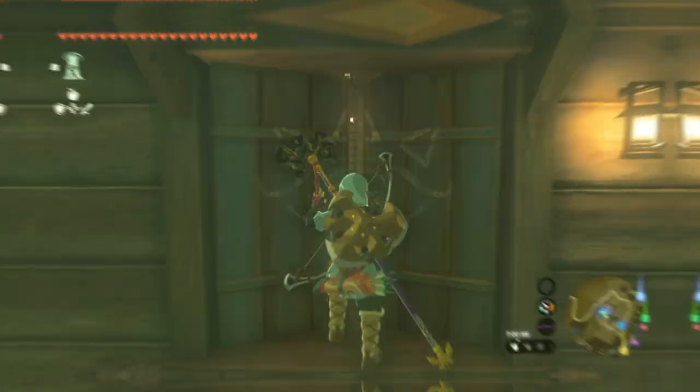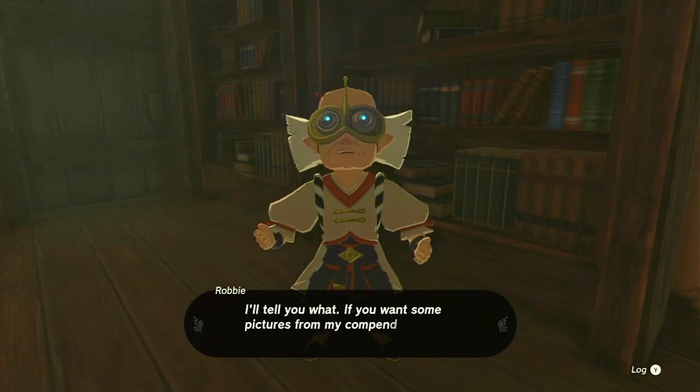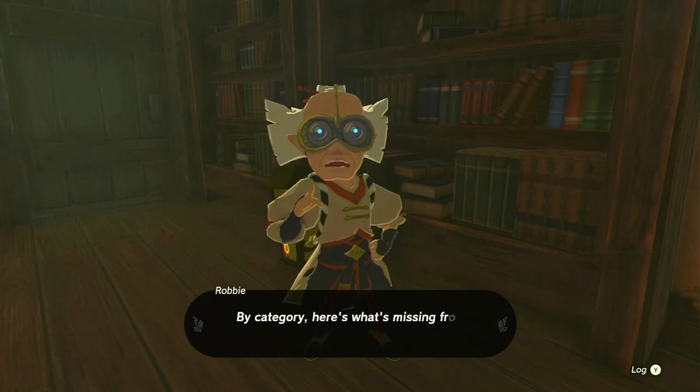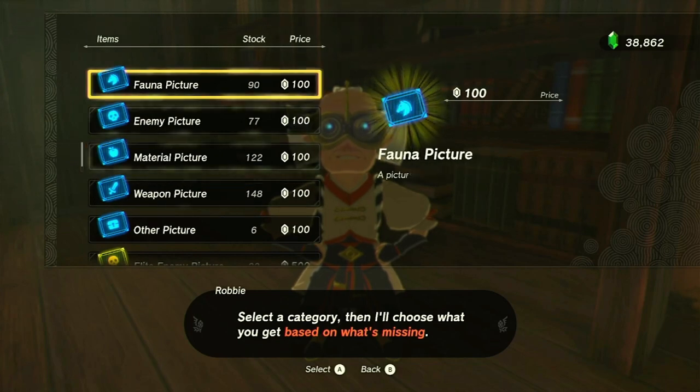To increase your chances of obtaining it, we need to complete a series of quests with Robby and Jousha. This will unlock the Sensor Plus upgrade for your trusty Purah Pad, allowing you to interact with Robby's Compendium database at the Hatano Ancient Tech Lab.